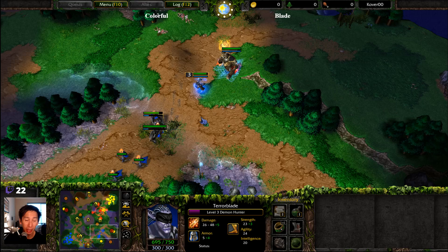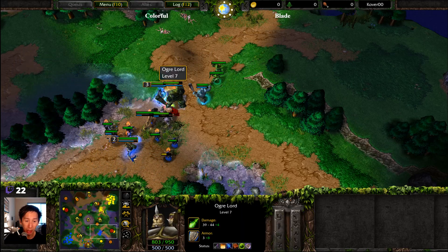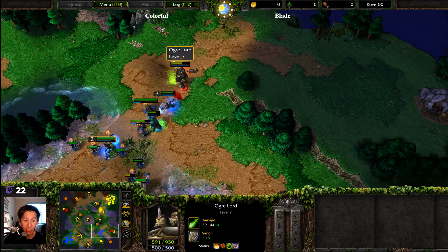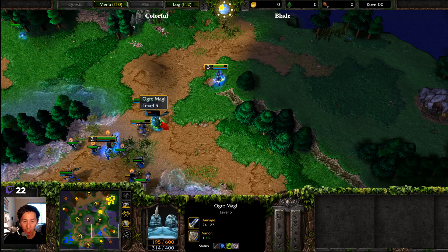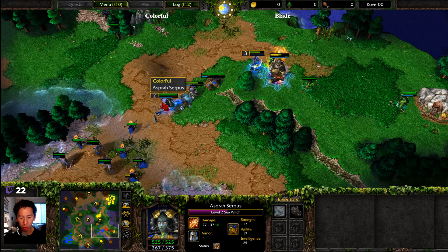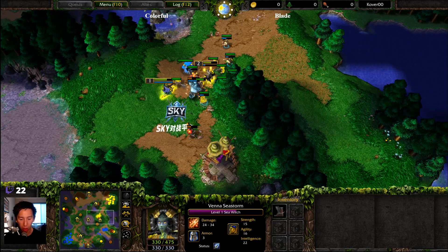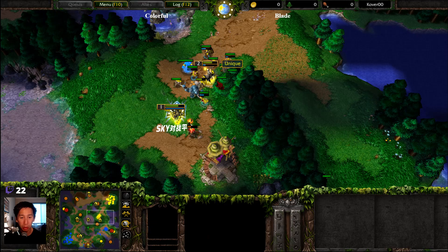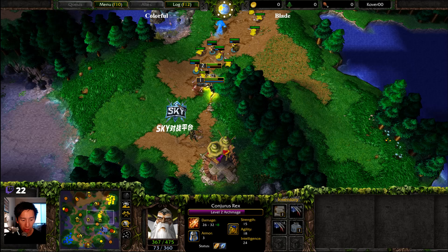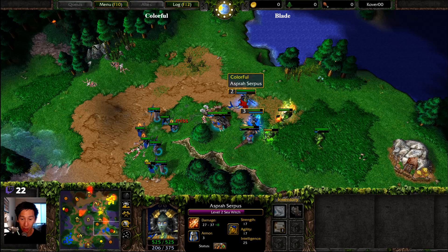The Demon Hunter is now backing away, perhaps going to try to go after this Ogre Lord. We're going to look at a little bit of Dryad Poison coupled with a bit of Naga Sea Witch slow. The Ogre Magi are going to get cleaned up here — a little bit of Divide and Conquer — as the Naga Sea Witch is already halfway up to level 3.